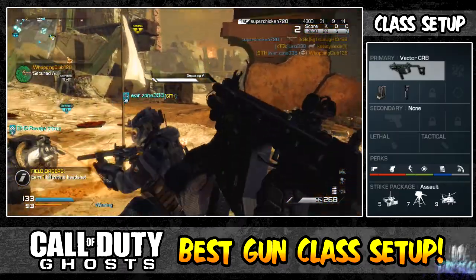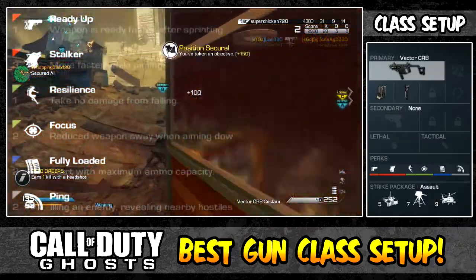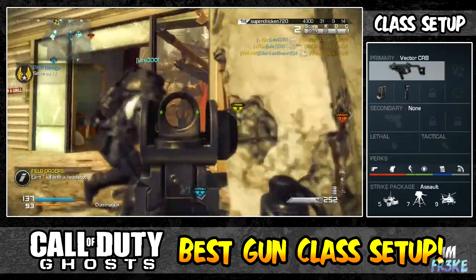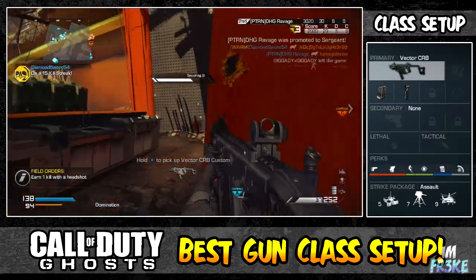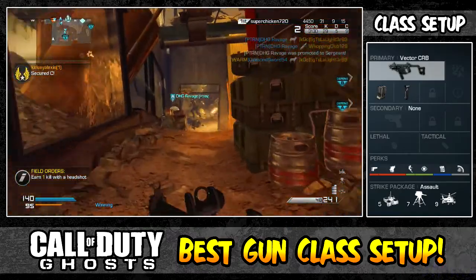The perks today that we are using are ready up, stalker, resistance, focus, fully loaded, and ping. If you guys have ever watched any of my other best gun class setups, you know that those don't really sound like any other perks I've used before. Some of them are not. I don't know why I made this class like this, but it's a really, really fun class to use.